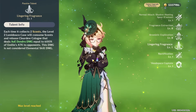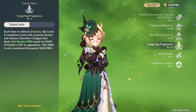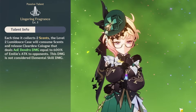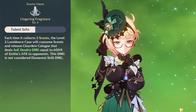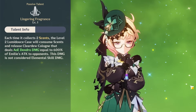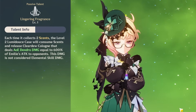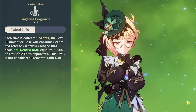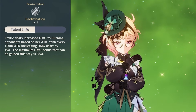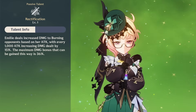Moving on to her passives — here are other reasons why Emilie synergizes particularly well with burning, outside of just her elemental skill doing much more damage. First of all, every time Emilie collects 2 scents, which you get through burning opponents, her level 2 Lumidus case will consume scents and deal AoE Dendro damage equal to 600% of Emilie's attack, which is a very big scaling. This damage is not considered skill damage, so skill damage buffs won't affect it, but basically everything else will, and it's definitely a big bonus you'll be getting periodically as you trigger burning.